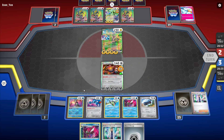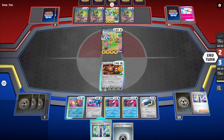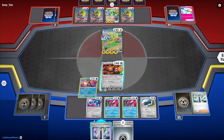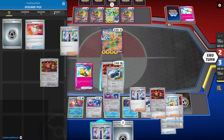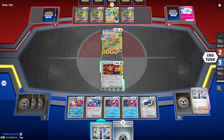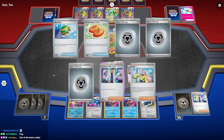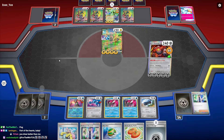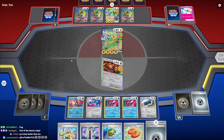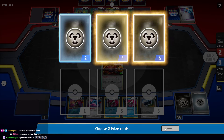We put the Basculegion down. We don't Research — we Conceal Cards first because we want to get a million energy in the discard pile. We'll have seven energy. Their only attacker is the Iron Thorns, but they could get the Maraidon. We have more Researches in the deck. About half of the games we're one energy short, and the other half we get the perfect energy.